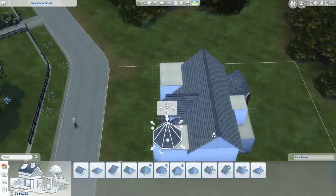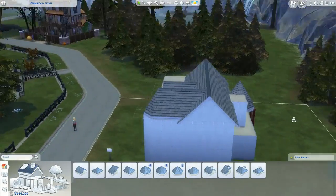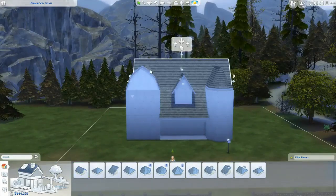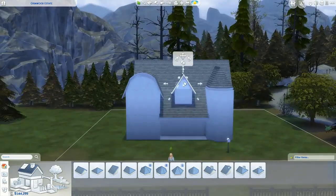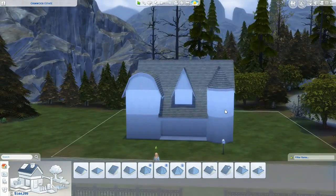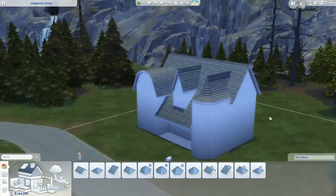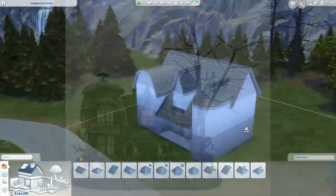I forgot to put coffins in this house. It wouldn't be too much trouble to add a basement and put some coffins in, or just replace some of the beds with coffins. There are three beds total — one in the master bedroom and two in the teenager room, which you'll see later.